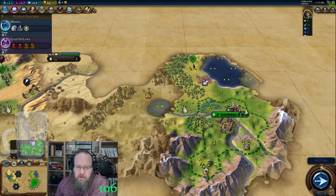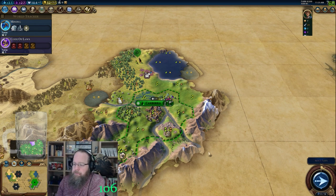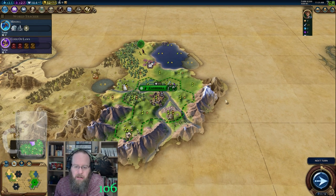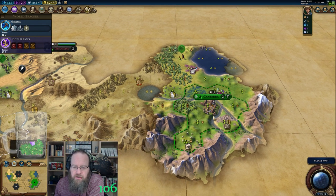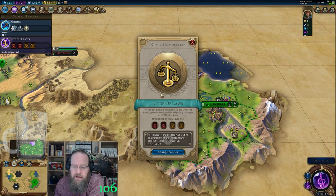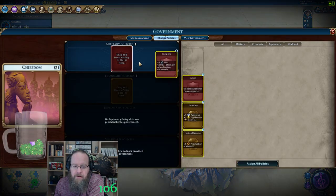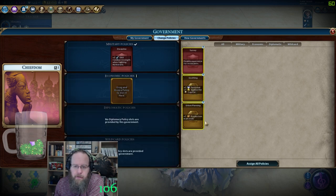Kind of got some jungle coming up here. Lots of benefits. Yes, the capital's got a lot of dead tiles — it's going to have some great districts, but it's not going to be a particularly fantastic capital. It's just going to be where it's going to be.